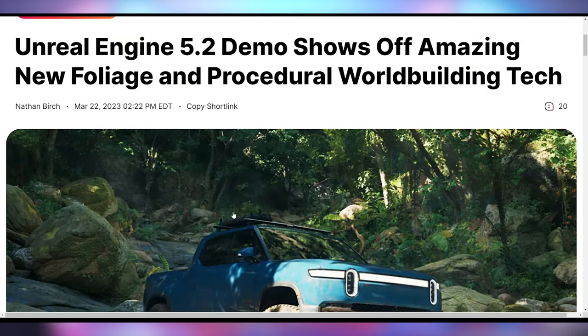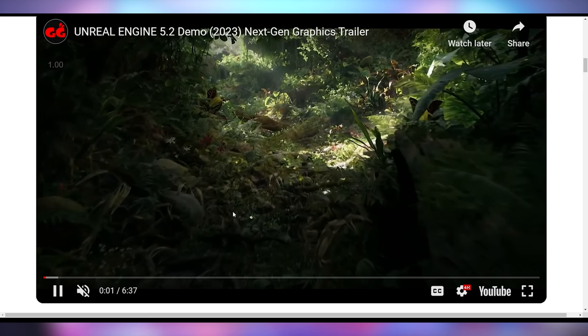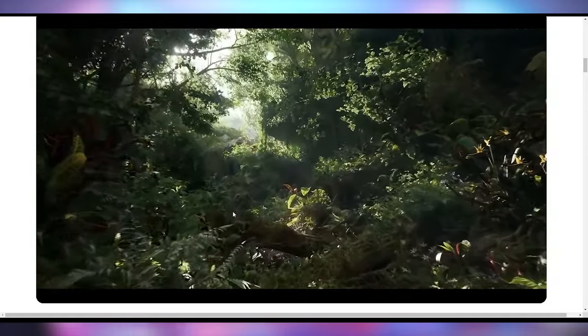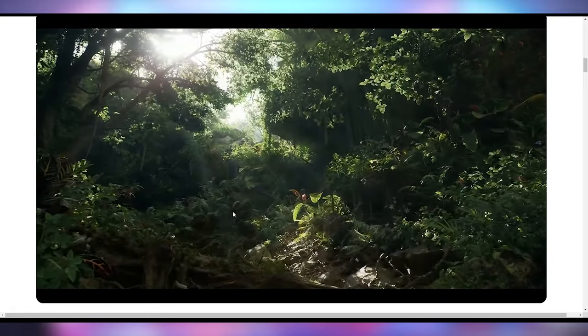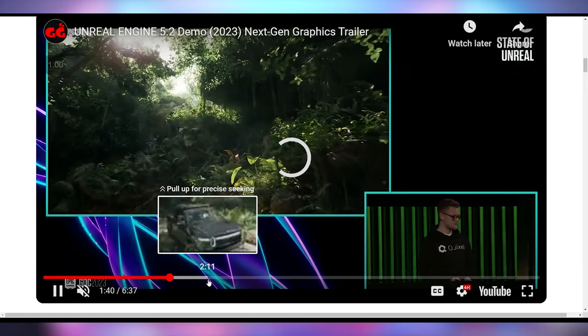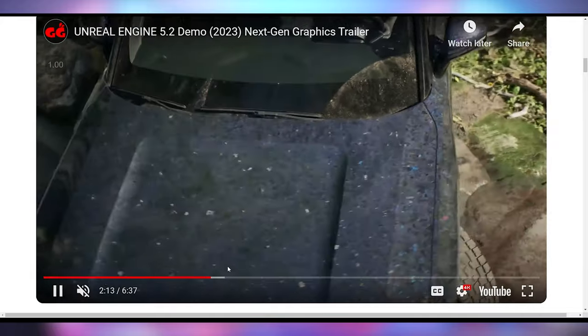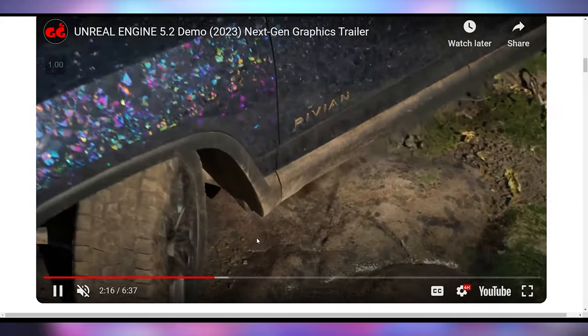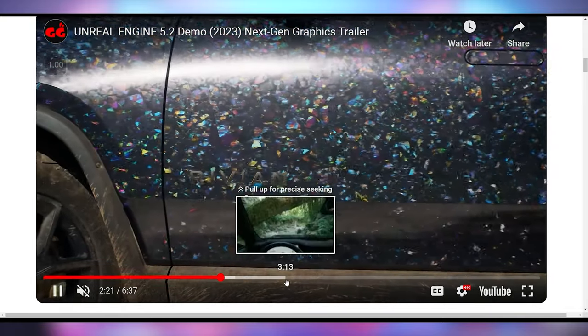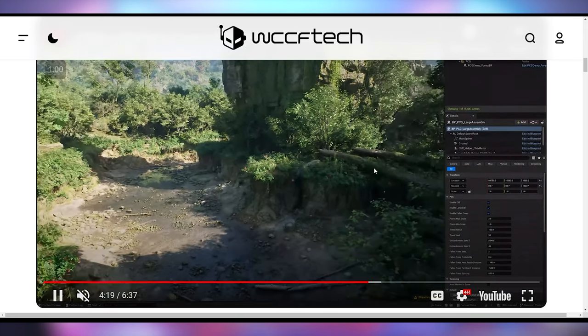That's not the only update Epic Games had with Unreal Engine. They showed off their 5.2 demo, which demonstrated a few new capabilities including new foliage and procedural world building. A lot of the Unreal Engine 5.0 and 5.1 demonstrations had been fairly barren, deserted wastelands, so this updated demo showing foliage and other environmental elements is a breath of fresh air. It also shows different ways it can interact with textures — you can see a Rivian car with a nice opal shiny design thanks to how the new texture pipeline handles materials. If you're interested in developing with Unreal Engine 5.2, check out the link in the video description for more details.